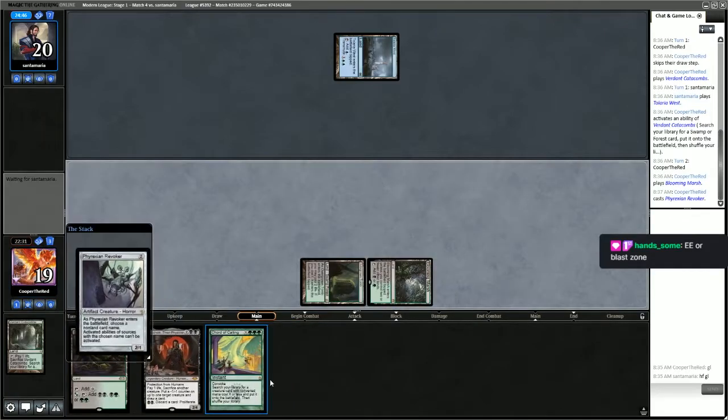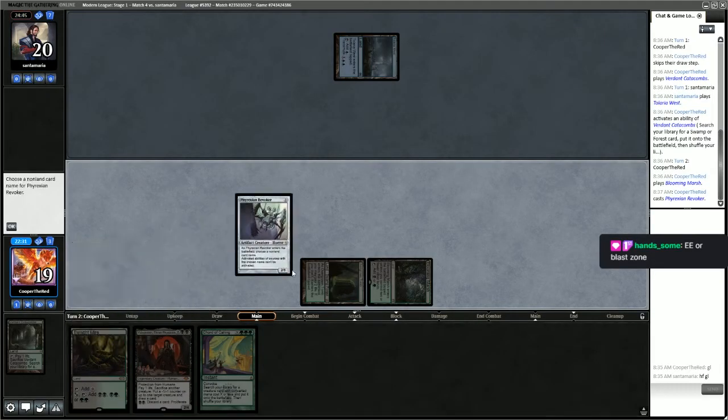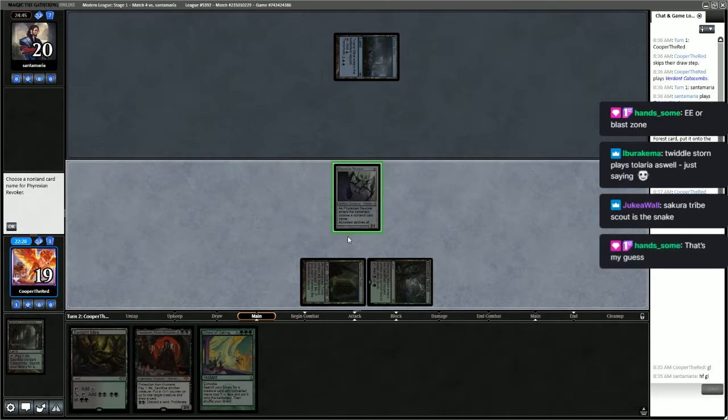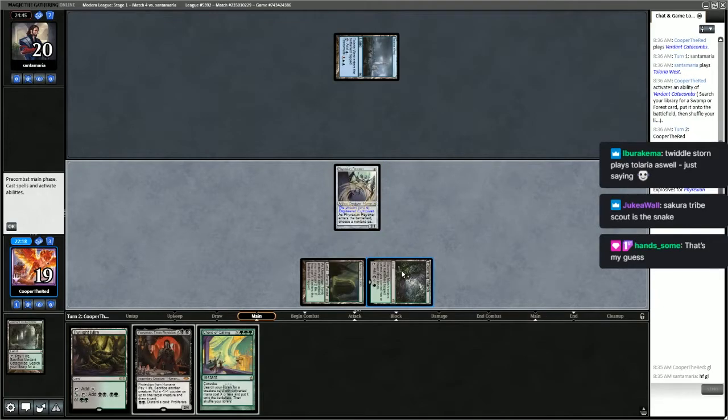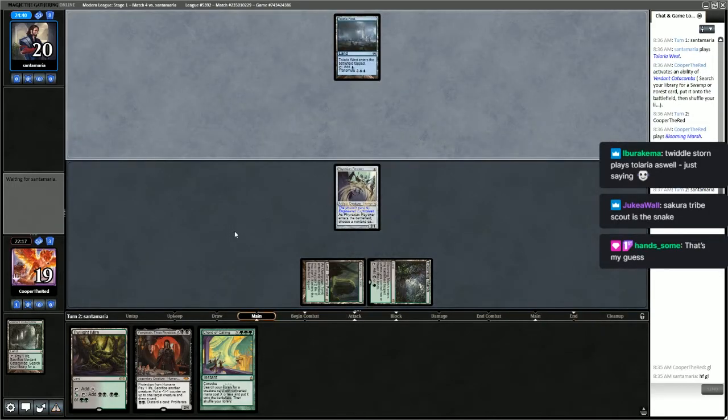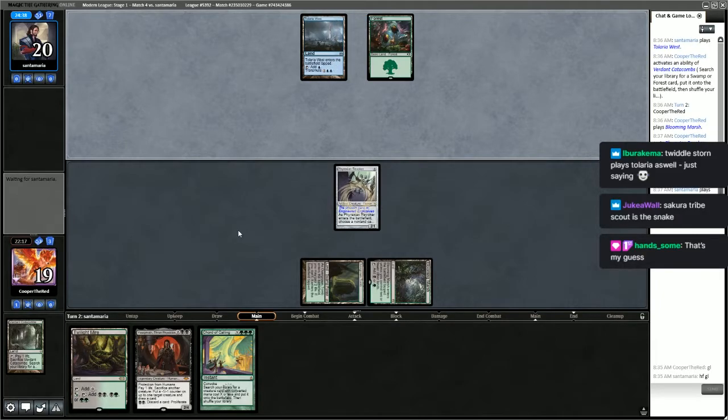I hate playing out Phyrexian Revoker right now, but we have Chord of Calling in hand so we kind of have to. We're going to name Engineered Explosives. Not a thing we want to be doing — we would much rather be playing Wall of Roots, but it is what it is.